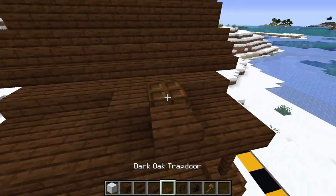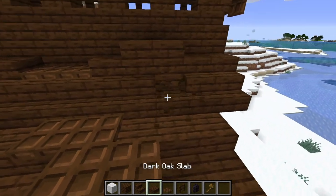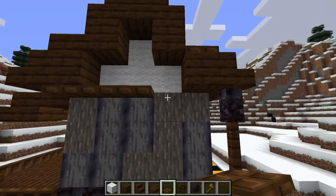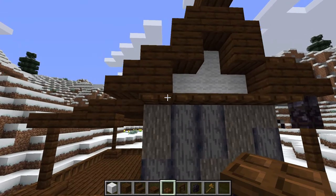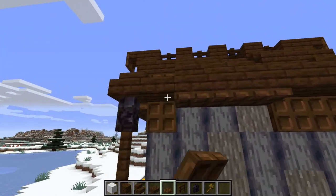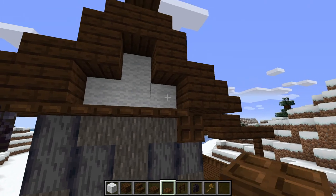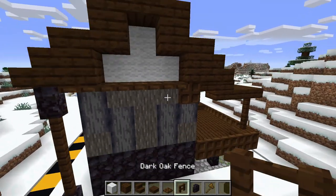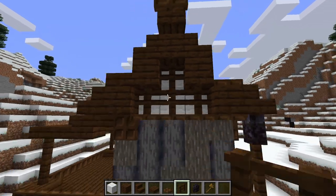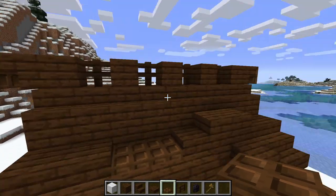Over here we can add a few more slabs and trapdoors to texture the roof. On the layer right below the white wool, place some trapdoors — not too many — and do the same on the other side. Place a few more trapdoors going down for more roof detail. Notice these ones near the roofline we leave up, because that's where the fence goes on top. Add fence along the top on both sides, and the roof is basically done.